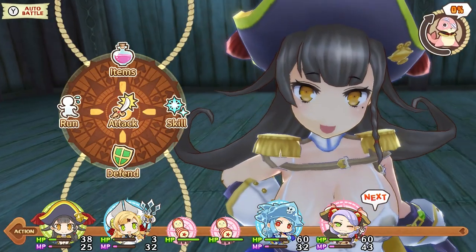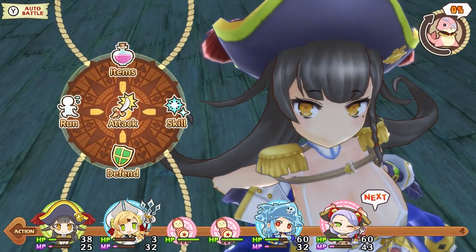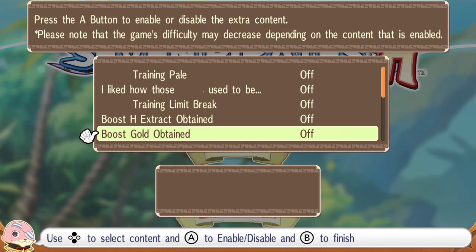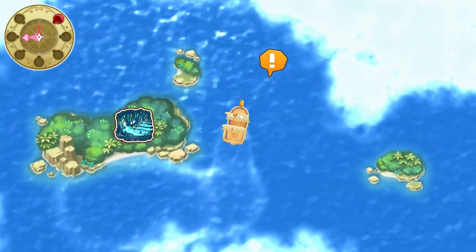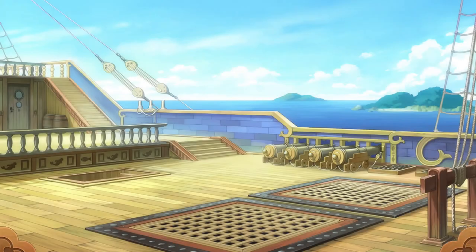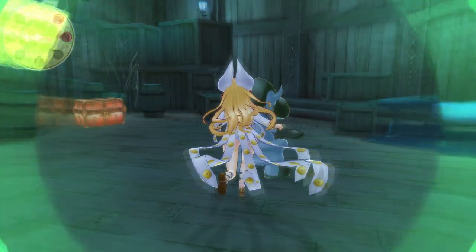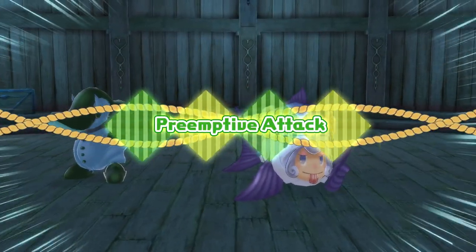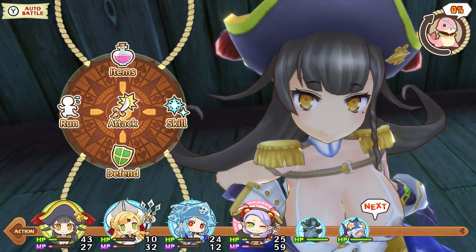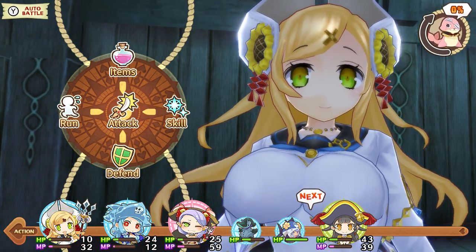All in all, I liked the gameplay of 7 Pirates H, even if I did ultimately feel underleveled at the end of my time with it, which I could fix with some of the boosts included with the H version if I ever decide to pick it up again. I don't know if I will, thanks to the story not really doing it for me, and I almost wish the story and premise of Moero Crystal could be combined with the fun exploration and battles of this one. But 7 Pirates H never promised an incredible story — rather just fun gameplay and unique mechanics, and in that sense I think it delivers on exactly that.